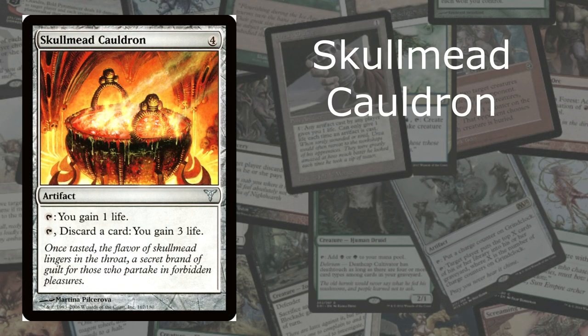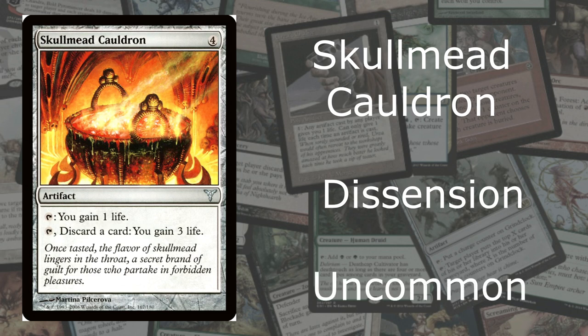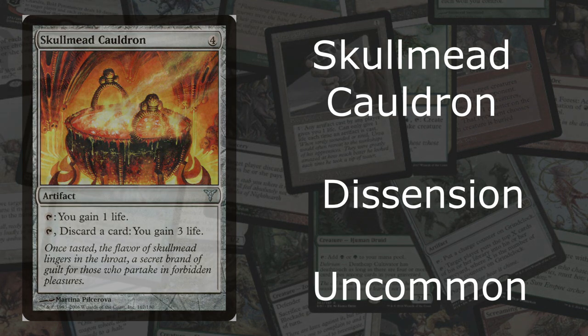And here we are at number 8: Skull Mead Cauldron. It's from Dissension, and it's an uncommon. This Skull Mead Cauldron is actually really cool. It costs 4 mana, and you can tap it for constantly gaining 1 life, or discard a card and you gain 3 life. In itself it's not a great card, but it's really cool — if you can keep drawing cards, you can keep gaining 3 life if you're desperate. The flavor text says: 'Once tasted, the flavor of Skull Mead lingers in the throat, a secret brand of guilt for those who partake in forbidden pleasures.' Kind of a cool saying. This is why it's at number 8.